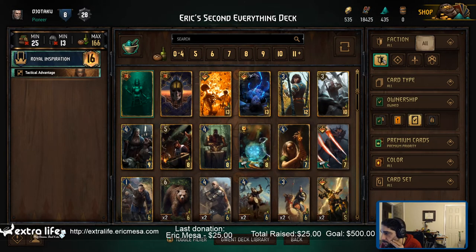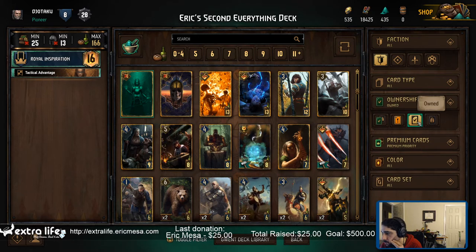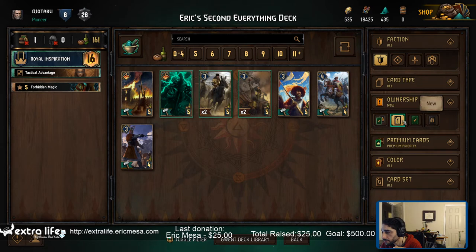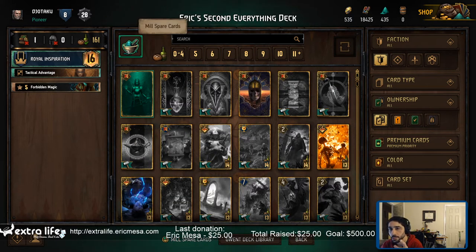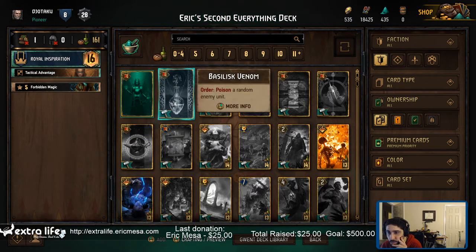Here are all my cards. I want all the factions, all card types, and my new cards. I want to make sure this guy's here - premium priority. Those are my prospects. Tactical advantage - poison a random enemy unit.